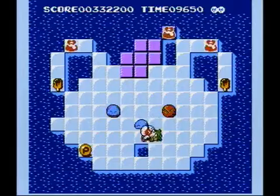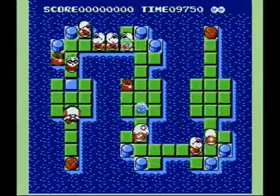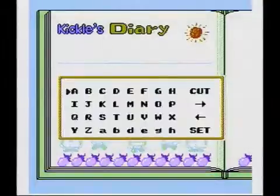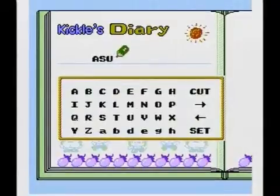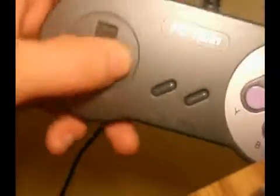Luckily, you have limited continues, because it's a one-hit kill world in Kickle Cubicle. If you feel like you need to take a break after completing a mind-splitting puzzle, you can with the use of the game's password system, allowing you to return to any level. I felt the controls were very solid, allowing me to perform quick maneuvering even with my sub-par D-pad.